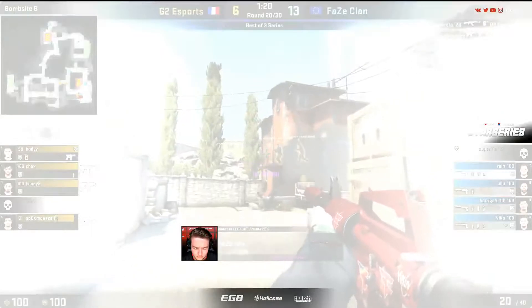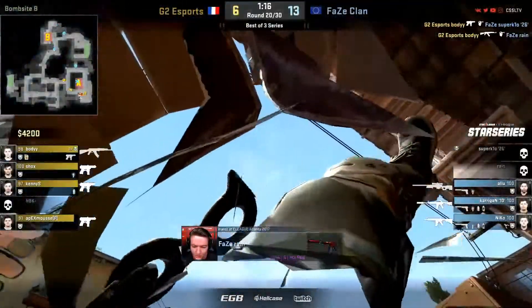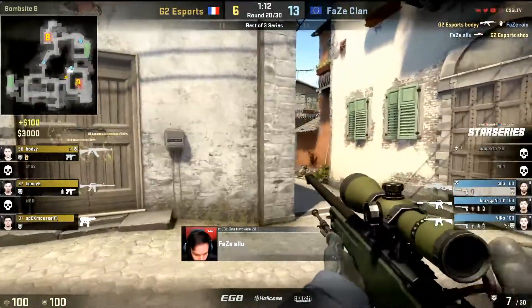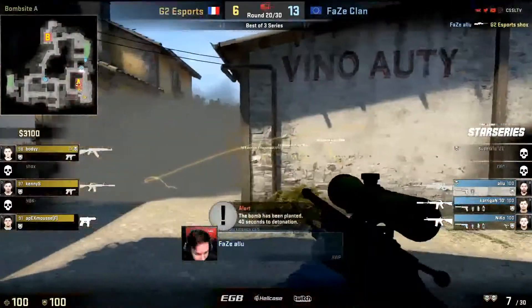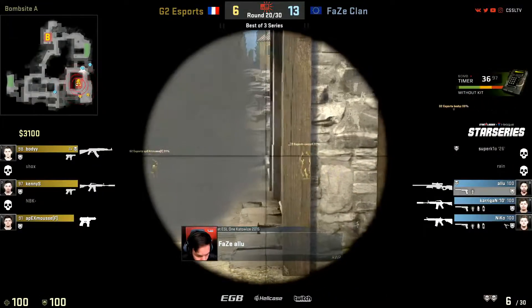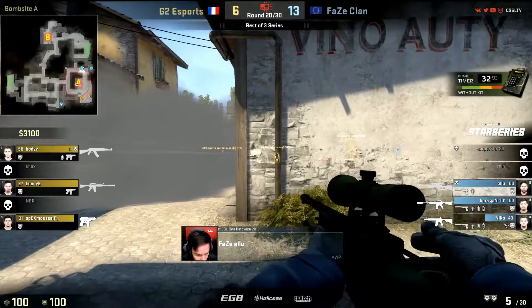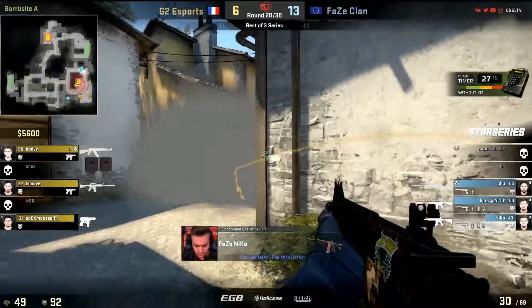Rain backs off but Kiyo steps forward. He only manages one with the flash just coming out, and Rain has got to be careful as he finds his way blind into the site. It's Body to get both on the entrance. Alu does make up slightly for it by taking Shox, giving room for the rotation to come in from the arched side. Finally a bomb goes down for G2. The gap for Alu to work with — tries to look toward the pit, overreaction. He was there and flicked too far to the left, missing the shot on Kenny's head.